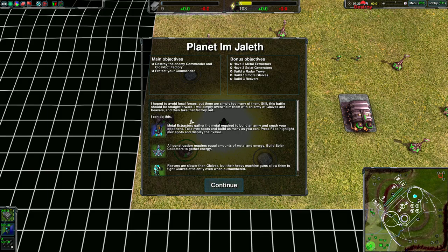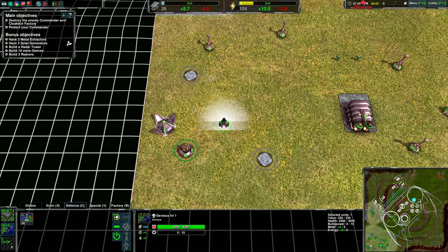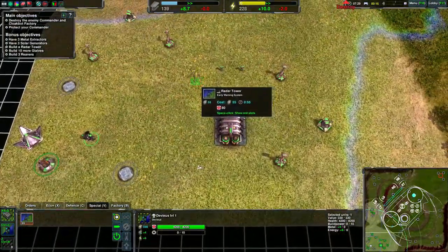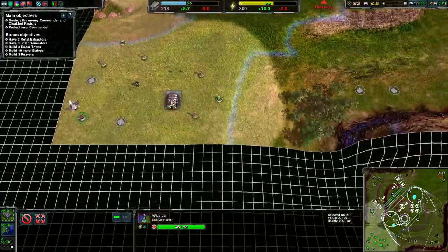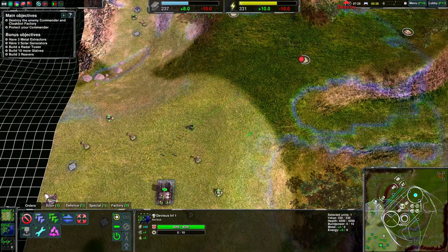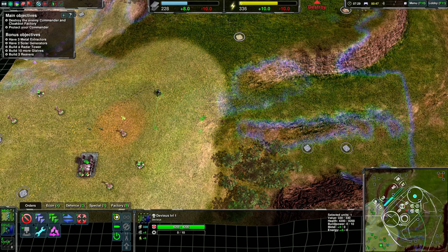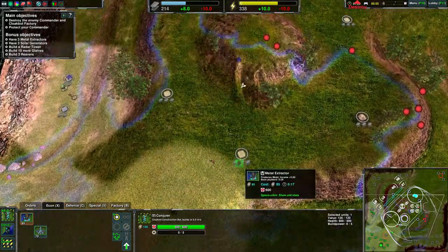The planet Imjaleth. Metal extractors and reavers. I got a tower though. I'll make some builders. Someone's coming up. How do I know this? Eat shit! Come on. Alright, fuck it — they'll just make a metal extractor here, and another one here, and some solar power.